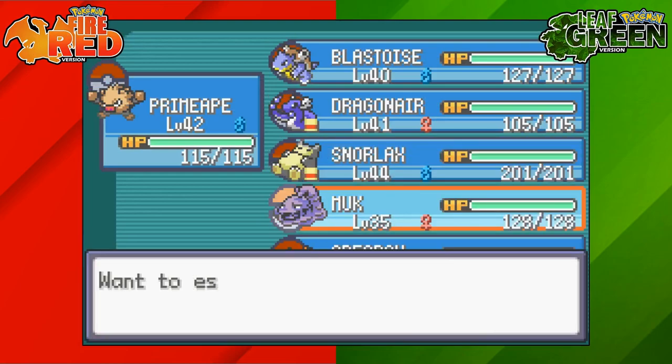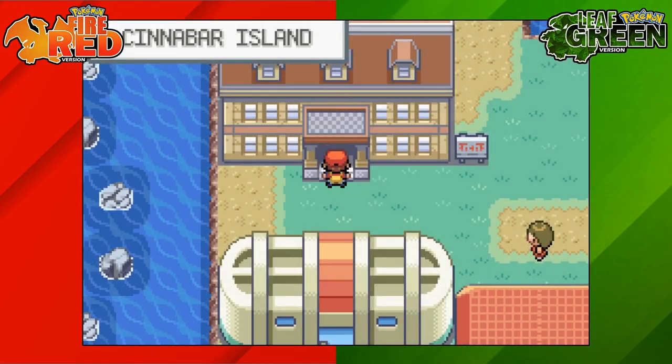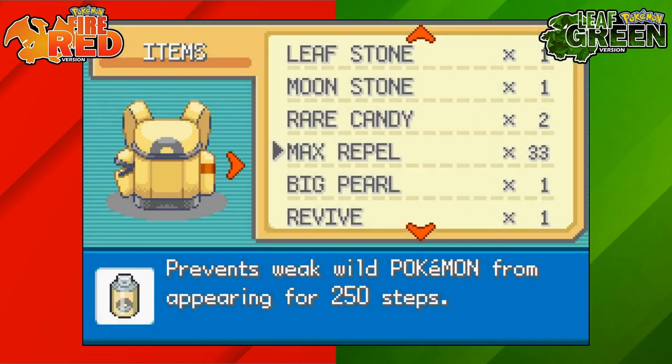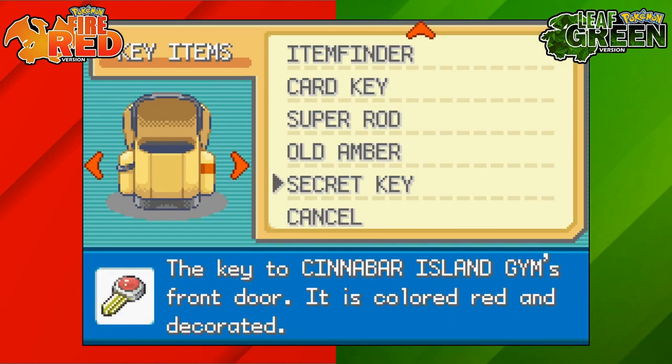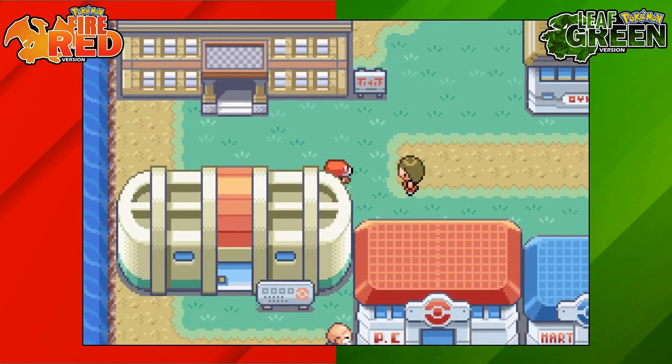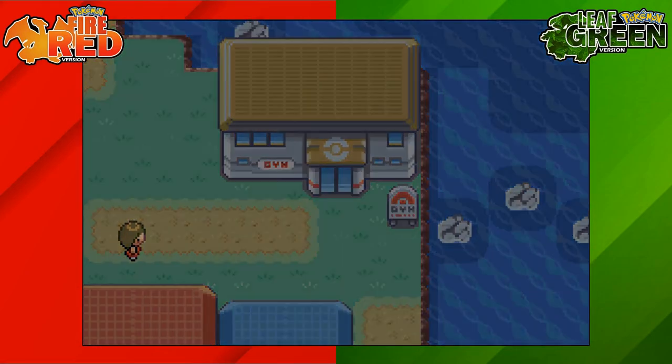Now all we need to do is get out of here and go to the gym and we'll have access. I'm going to use Dig to get out — you can use an escape rope as well. Now that we're outside the Pokemon Mansion, I'll show you in my key items page of the bag: we have the Secret Key, which is for the Cinnabar Island gym's front door. Head over to the gym and all you've got to do is walk up to it and you'll have access.